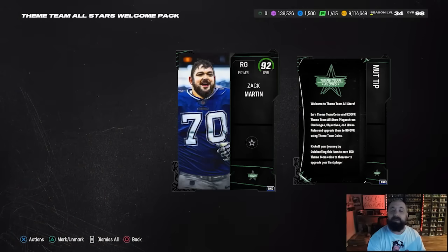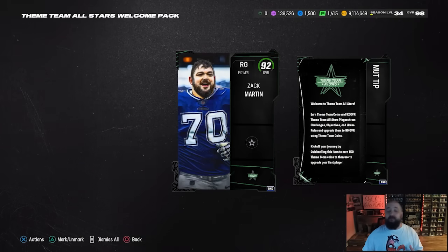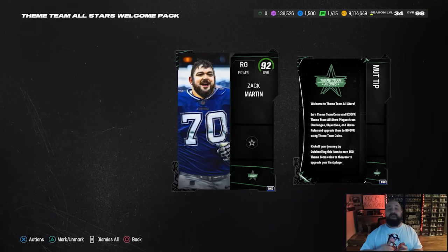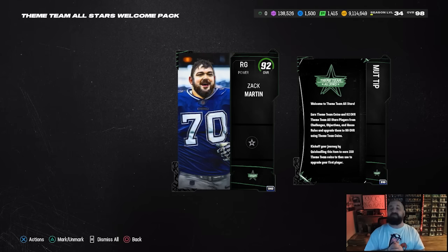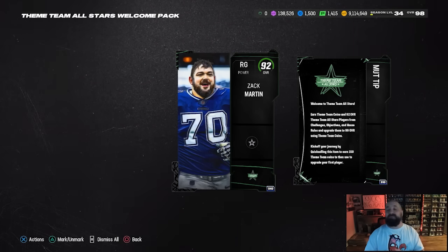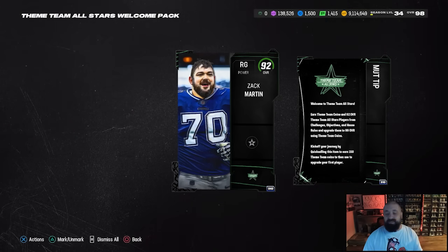We're going to start with the welcome pack, which features a 92 overall Zach Martin. The way this promo works: the majority of cards start at 92 overall and are upgraded with a brand new alternate currency. If you look at the top right of your screen, to the far left next to training, there is a new currency for the Theme Team All-Stars program.